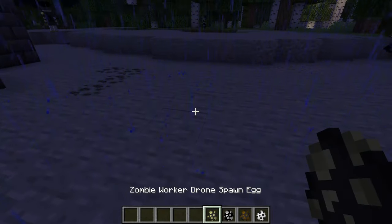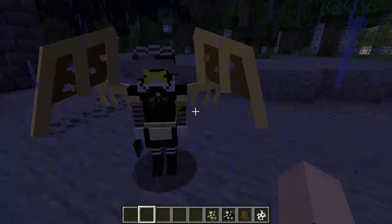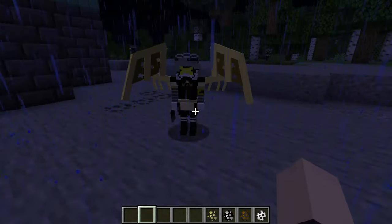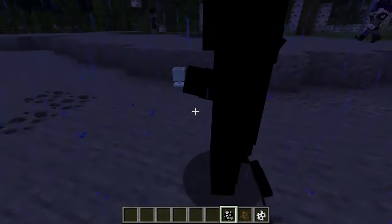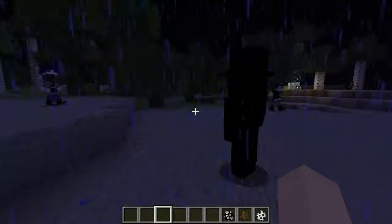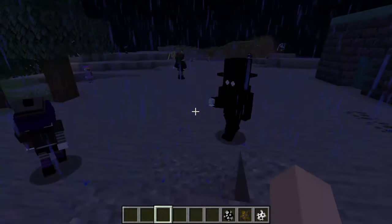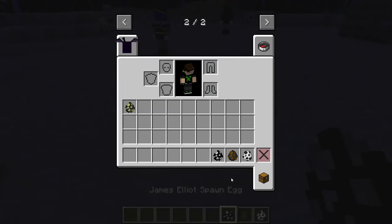We're doing zombie worker drone first — this one doesn't say anything. My God, does that look creepy. We have James Elliott — that's the hat man. That's basically the hat man. Oh my God.